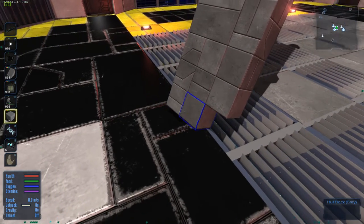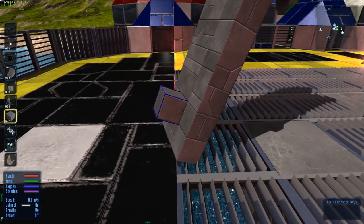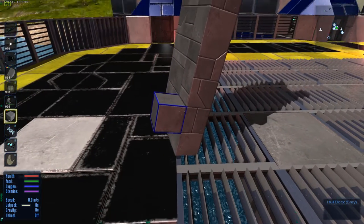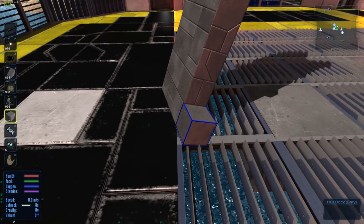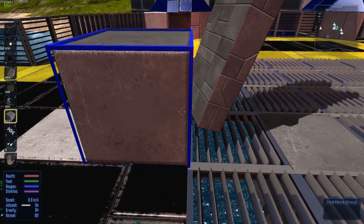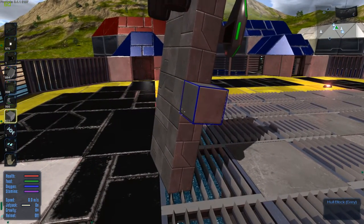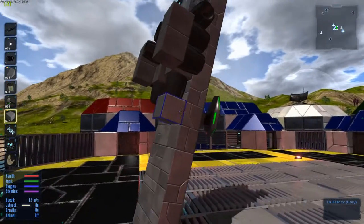I thought this would be kind of cool — to be able to build a vertical standing ship, for example, to drop into a mineshaft as you're mining, so that you're basically hiding your ship and it has a small footprint so you don't have to dig a gigantic hole to fit it into the mine as you're drilling out.